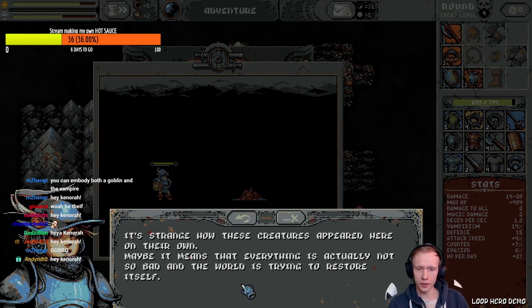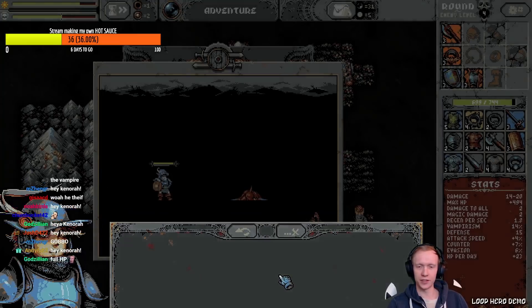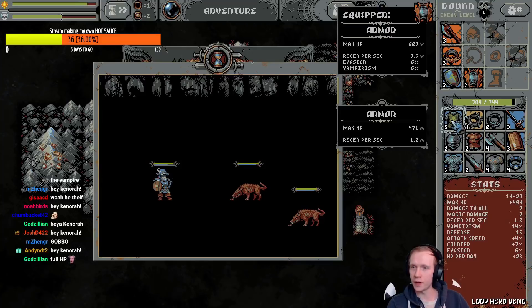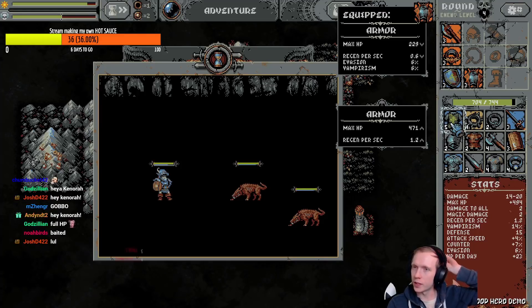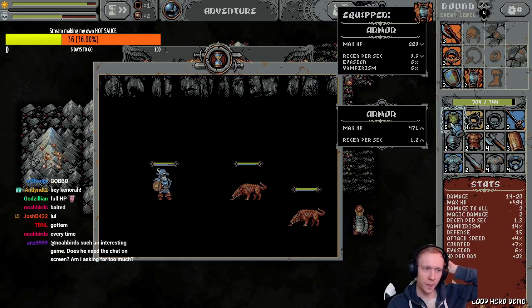Maybe it means everything is actually not so bad and the world is trying to restore itself. Those goblins were rude, I killed them. Wait, what's this — it's level 5! Regen, lose evasion and vampirism. That's a lot of max health. Doubles the regen, plus it's level 5 — it's not orange anymore though, that'd be bad.